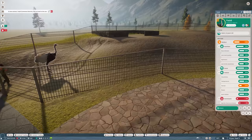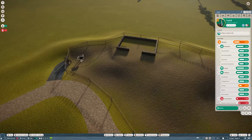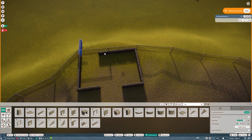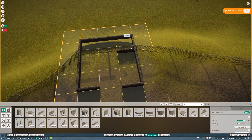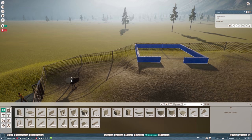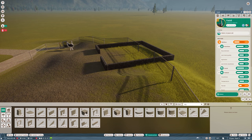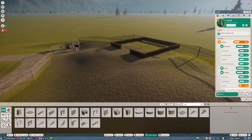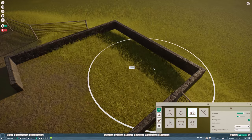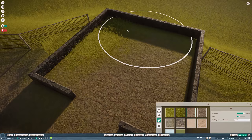The ostrich is looking good and the habitat seems perfect, but the shelter looks a bit small compared to the ostrich. I'll move some things around. I always pause the game when building — it's a habit from sandbox mode. I think I'll send the ostrich back to the trade center, work on the habitat a bit more, then add it again.